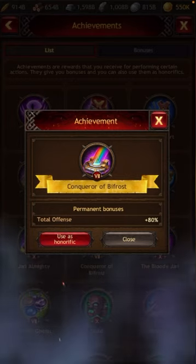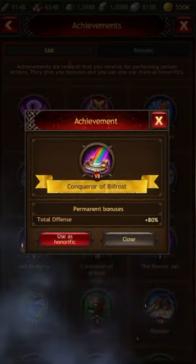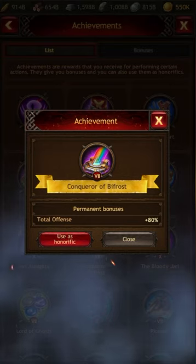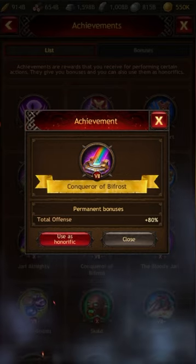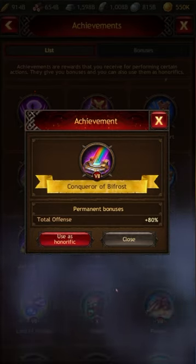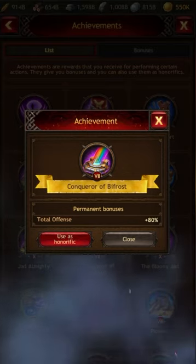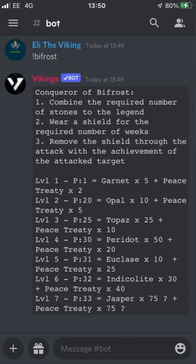Finally, the last one we're going to look at is the Conqueror Bifrost achievement. This has to do with gathering a certain amount of legendary gems, transforming them into dust, and then applying a shield for a set amount of time. It does get harder as the levels go up. For most levels you can get the gems from tasks, and I'll explain which ones you can get from tasks and which from invaders. It's a very good achievement for fighting, as it gives a total offense boost of 80%.